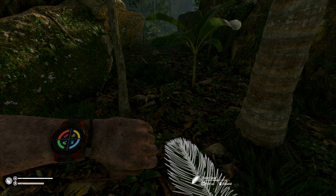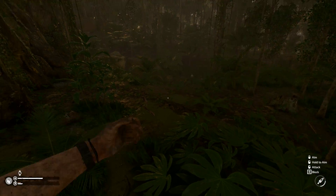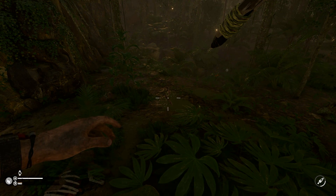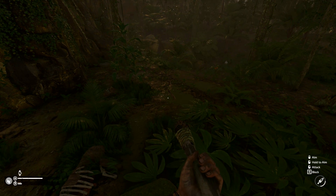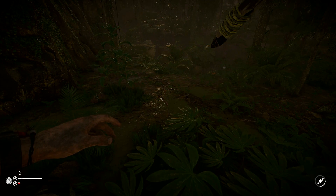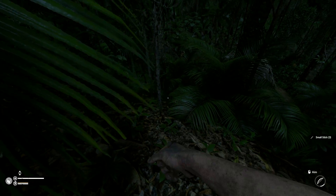How are my stats doing? We're looking good, actually. One thing I'm worried about is that I cannot throw my spear. I don't know if this is a bug, but supposedly I can throw it with the middle mouse button, but it's not working. Is it G? Because that's what throw is. Any button I try, I cannot throw it.